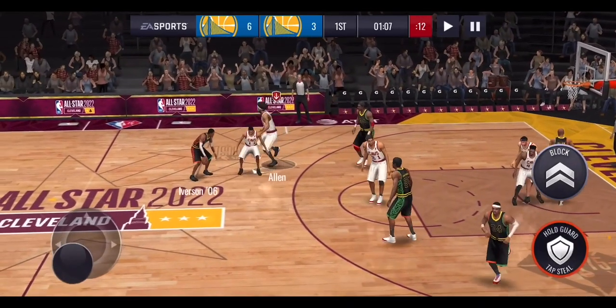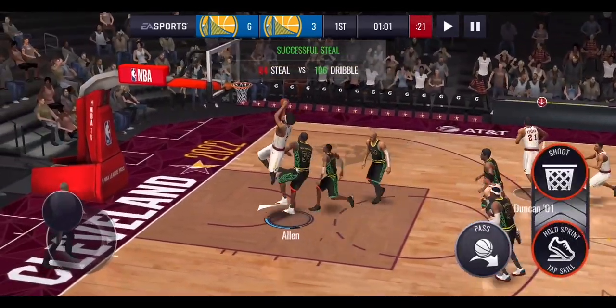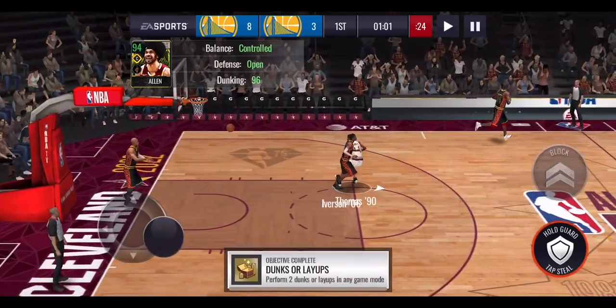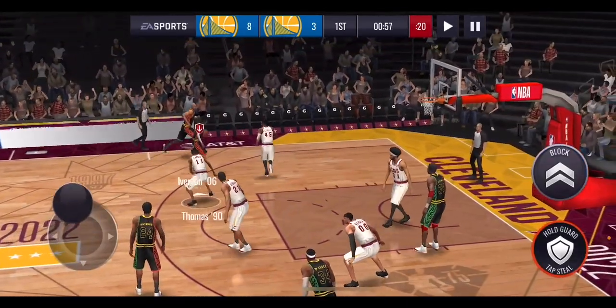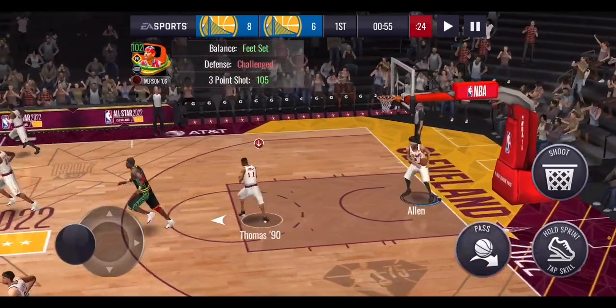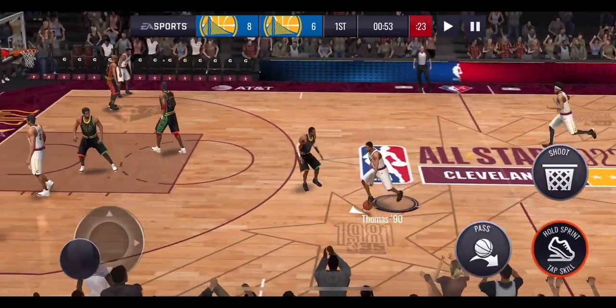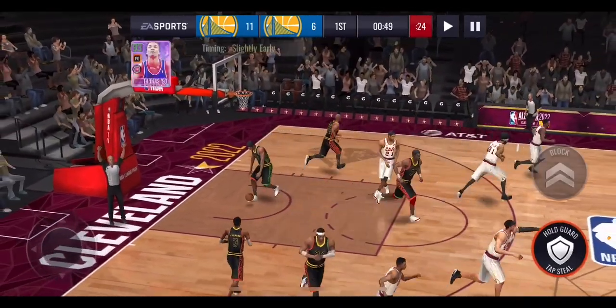My aim is to shoot with Mitchell and Isaiah Thomas, then go into the paint with Jarrett Allen and Tim Duncan who has some nice dunk packages. We're up by three. It's hard to get steals off Allen Iverson, but Jarrett Allen comes through with a really nice dunk — he's got 96 dunking. I think we've made some pretty good decisions with the cards we picked up for only 1 million coins.